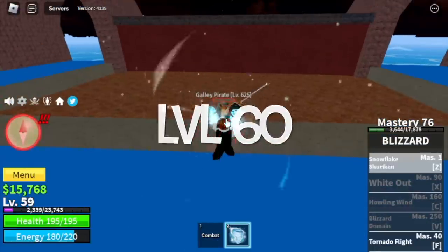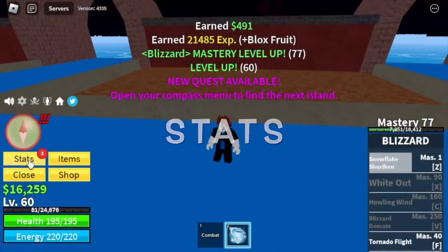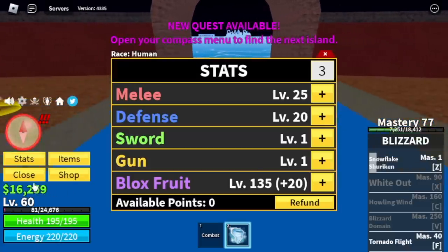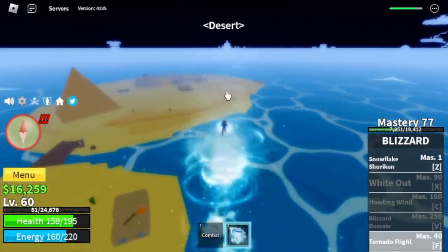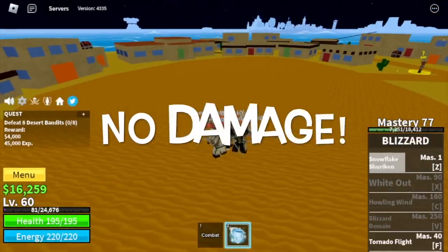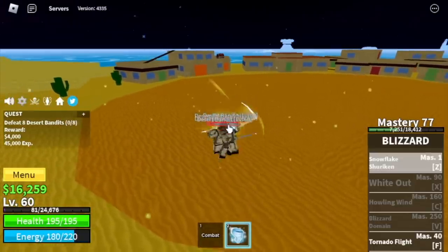I decided to stay here until level 60. For the stats: melee is 25, defense is 20, Bloxfruits 135. Next up, the Desert. Our first enemy is the Desert Officers — no damage because they don't have Haki, which means Logia is in effect. Just grind here really fast.